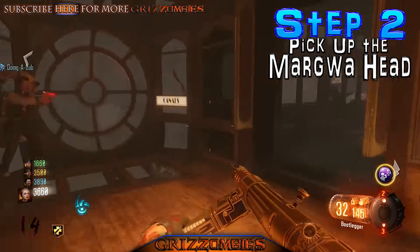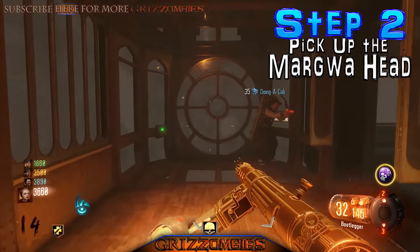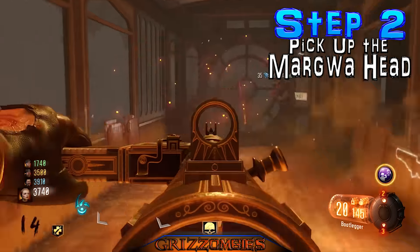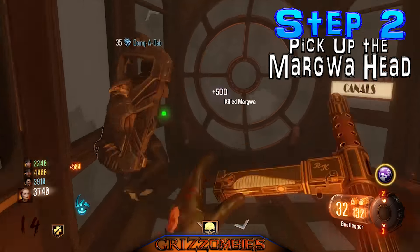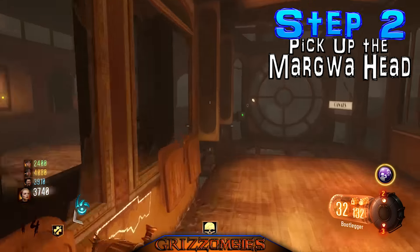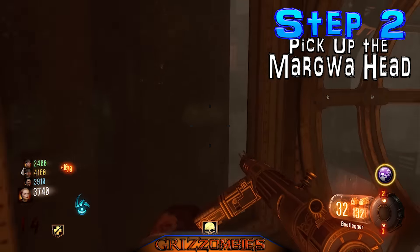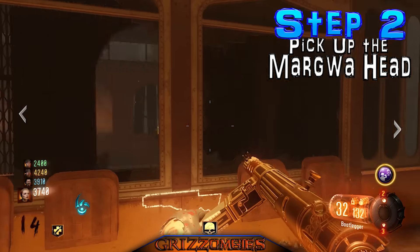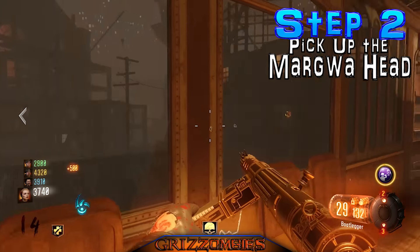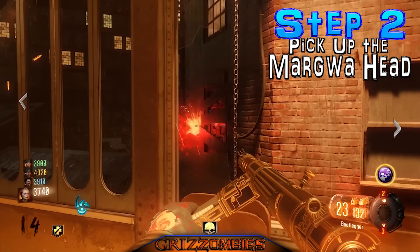Alright guys, we're back — we're going to be hitting the last two cocoons right now, aka young margua heads. We're hitting the last two on the left: right up there, got that one down, and then right here, get that one.